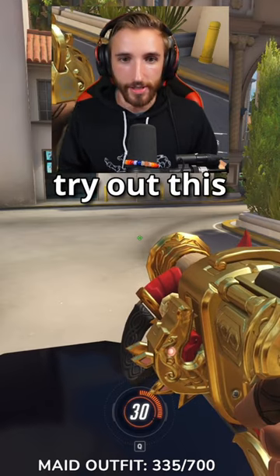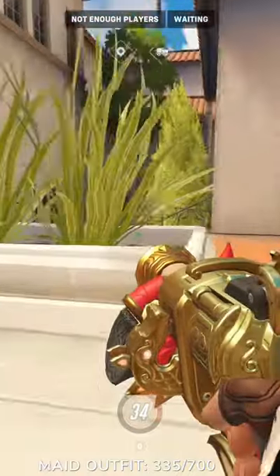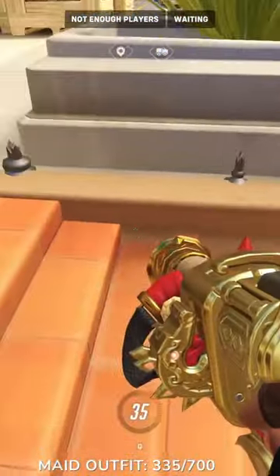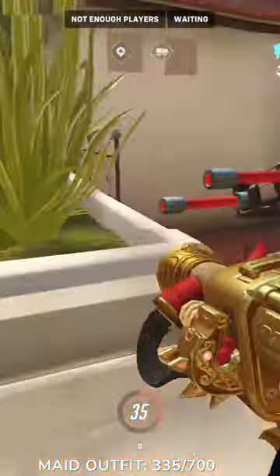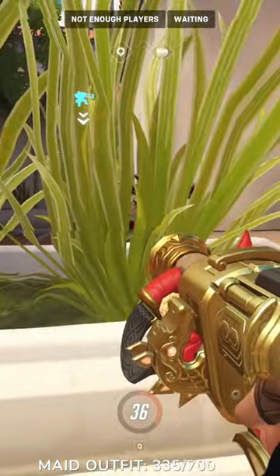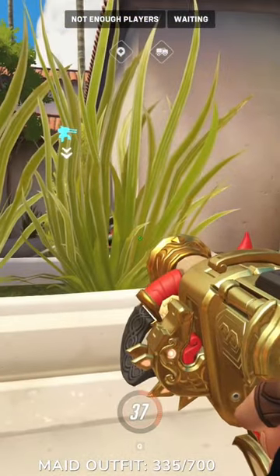If you play Torbjörn and you have to try out this turret spot on Hollywood, come to the back of the first point right behind this bush on the very top of these stairs and throw your turret down right here. This will give you a perfect head glitch where your turret can easily shoot anybody on the point and be hidden by the bush.